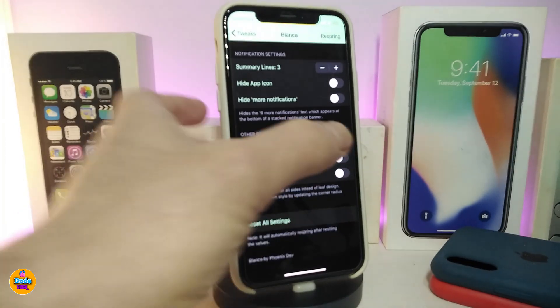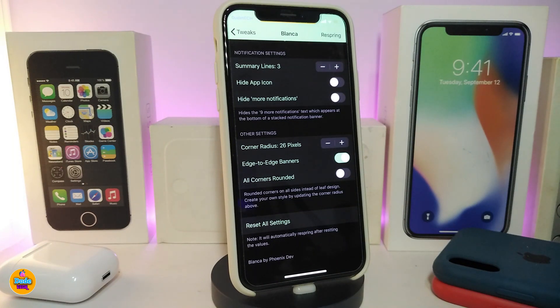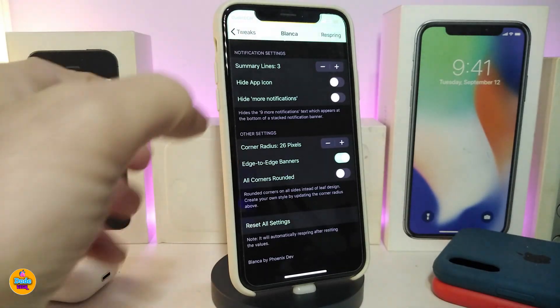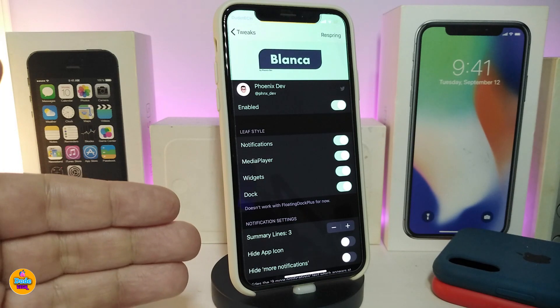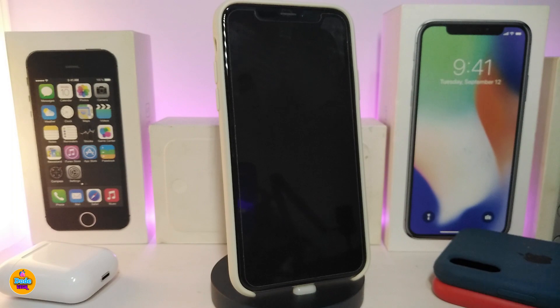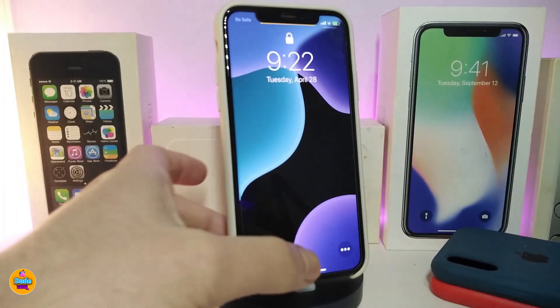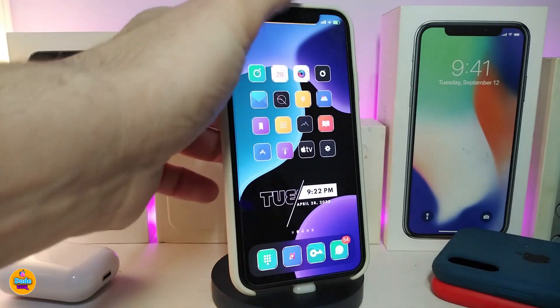We also have another toggle if you want edge-to-edge banners. I'm about to show you guys how that's going to look. You can toggle that right now. There's also a toggle if you want all corners rounded. Once you're done with all those configurations, just go ahead and tap on respring at the top. Once the respring is done, let me unlock my device to show you how that will look.